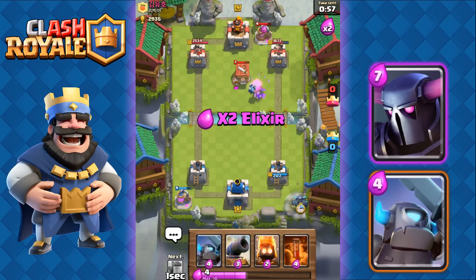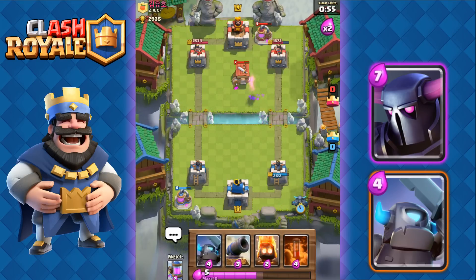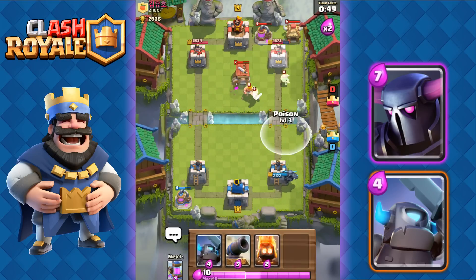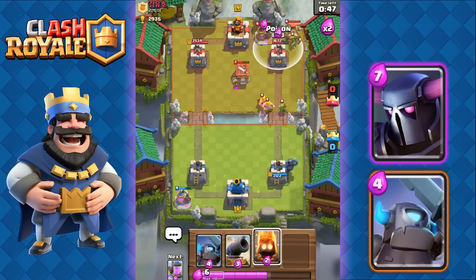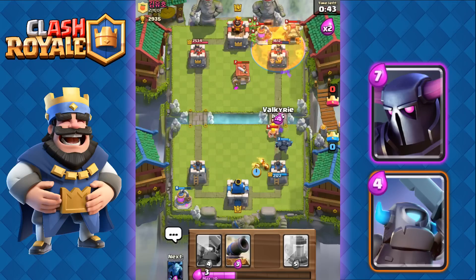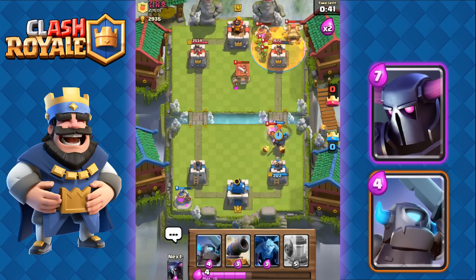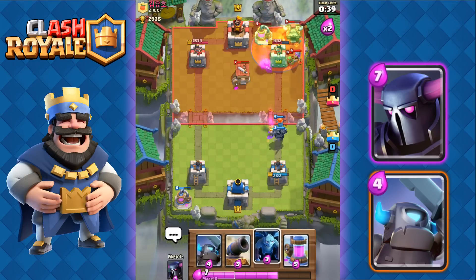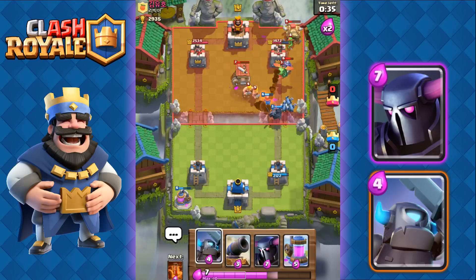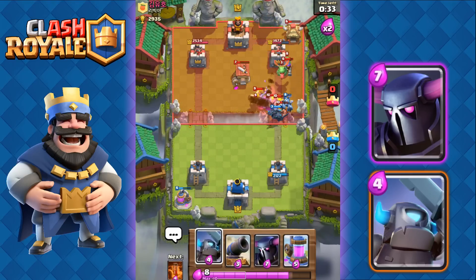Now we're gonna send out that P.E.K.K.A. at the back. He's gonna place down another Hut, so we're gonna Poison both of those Huts and his Tower all at once. We're gonna use some Fire Spirits here, Valkyrie for those Barbarians, and then add in the Minions at the back. He's got a lot going on there.